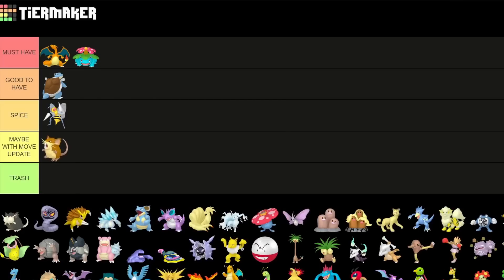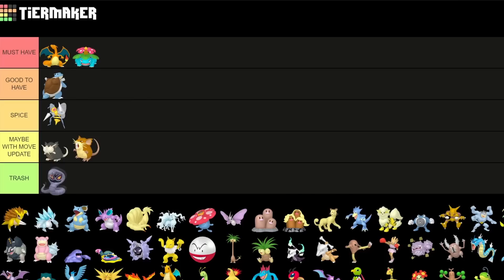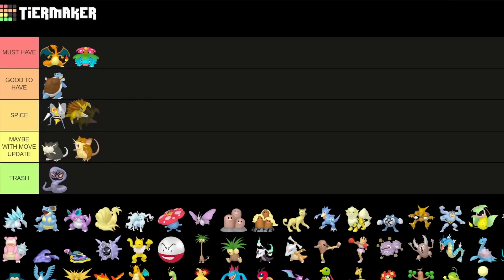Raticate needs something like Body Slam to be decent, while Alolan Raticate also needs something like Body Slam to be decent, because right now you'd actually rather run the Alolan variant as a Purified variant since you get the move Return, which is better for it. The next one is completely trash sadly, so don't bother using it. Sandslash normal variant is a spicier pick with the Shadow variant — definitely cool but more of a spice pick, not really meta.